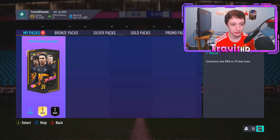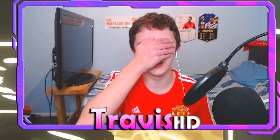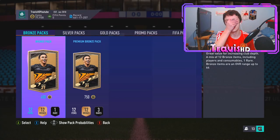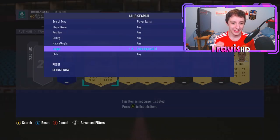We finally have my mid or prime icon pack! I'll be lying if I said I wasn't disappointed getting a stinker — obviously I'll be really gutted. We're actually going to be doing a roulette for this whilst watching the football. For God's sake, why do I do this to myself? I'm looking into the camera. Just EA — look me in the eye, give me a banger. Doing a roulette is just going to make it 10 times worse to open. I'm going to press A and send it to the club. It's sent to the club.